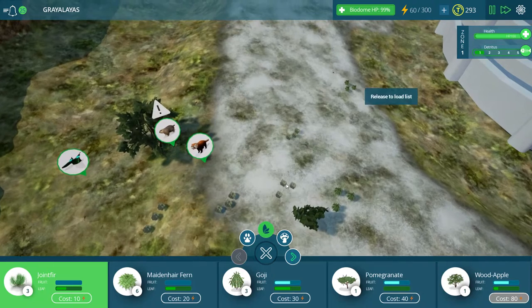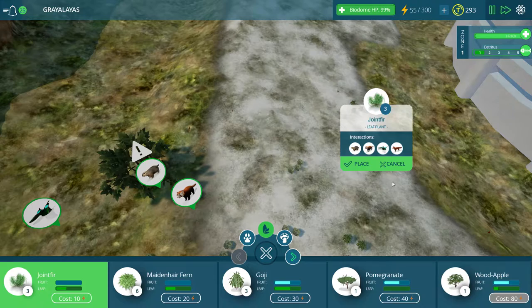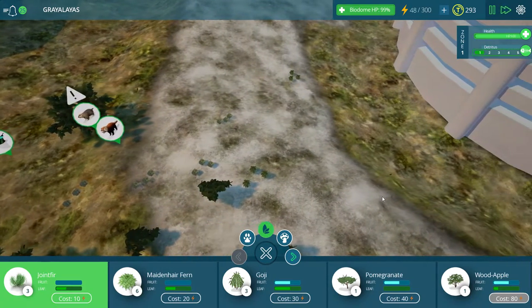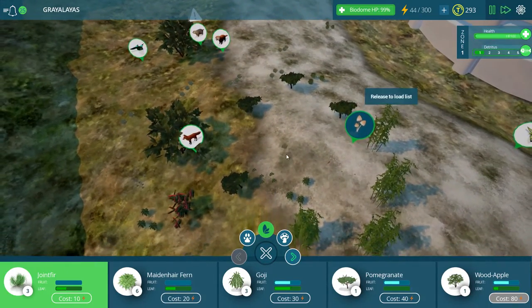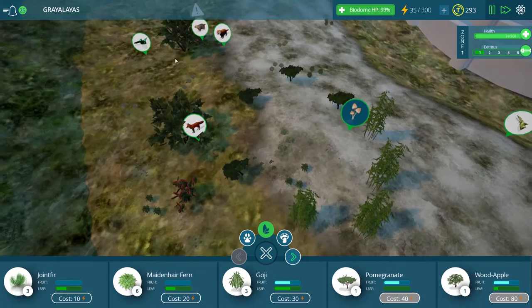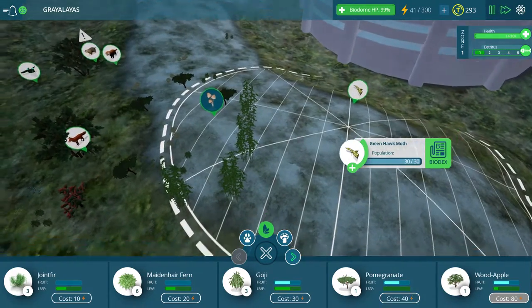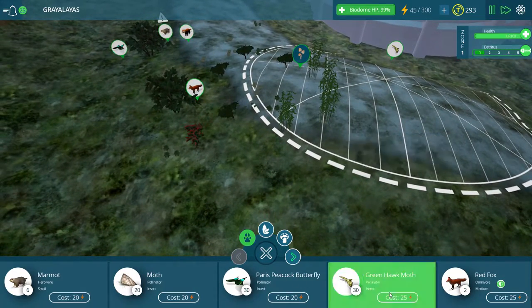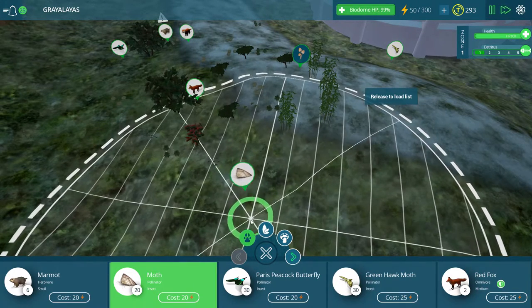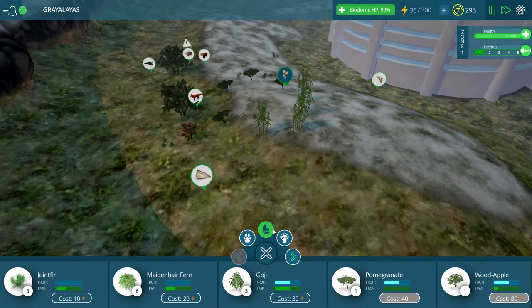I wonder if, as I place these different plants on the snow peaks, that will cause them to not grow as well. I don't think so. I'm pretty sure that doesn't happen. How far can this butterfly reach? Not super far. I could probably stand to put something else over here. I'm going to put down just a regular moth — let him get in right there. That looks good.